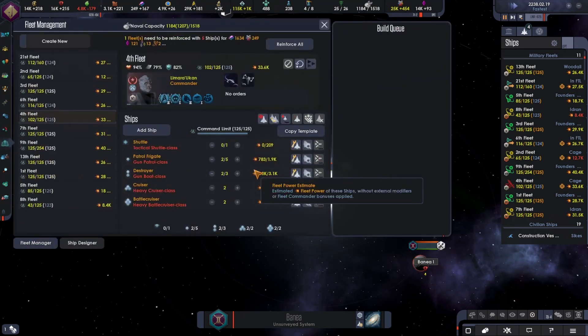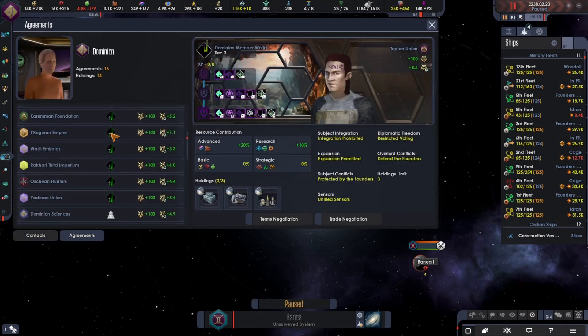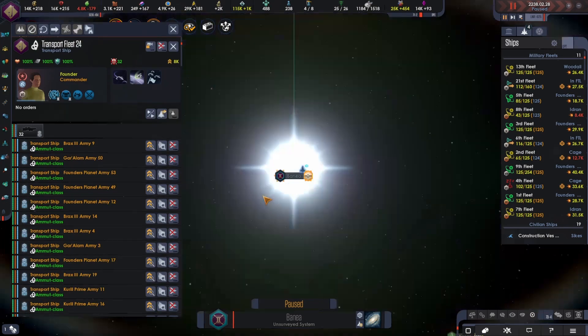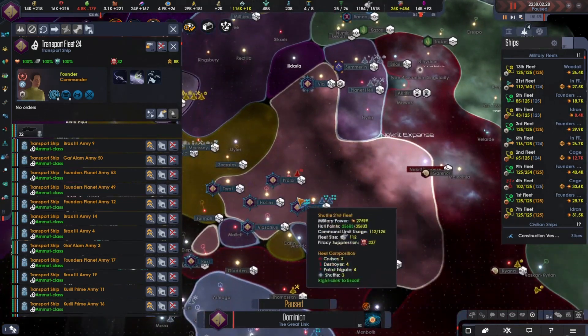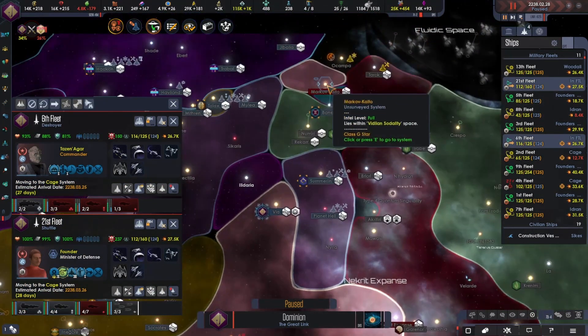Hold on — here we go, agreements. You're not a Congress of Banea. Oh, they are a protectorate. They are not actually a Dominion member. We should be able to build some of your worlds. Oh, this is another Videan system over here — let's attack that.